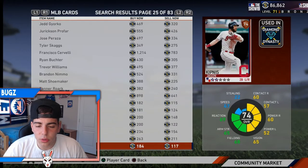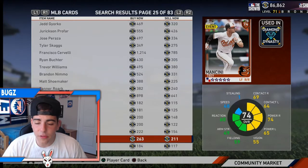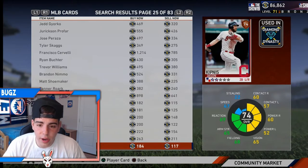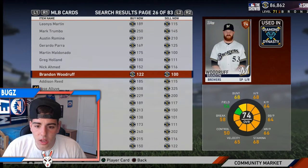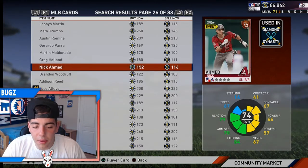Trey Mancini - I have six of them. Guys, this is a very good pickup. Right now he's ranked four - it's unbelievable how good he's doing. This guy is a must pickup in the game. He's literally playing unbelievable, he's literally the best Orioles player and the Orioles are trash, so I would pick him up. Nick Amid's not a bad pickup honestly, and his edge is down. I would pick him up - he's not doing terrible.